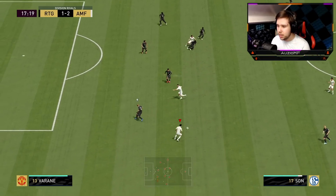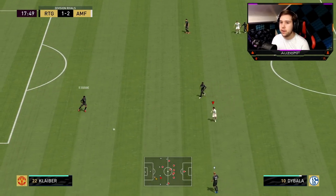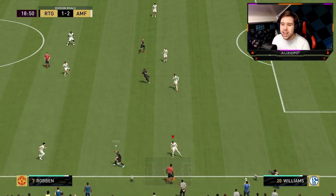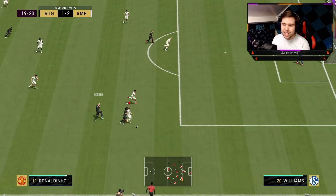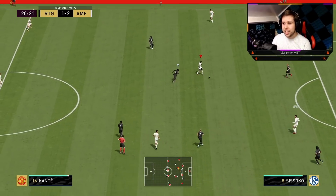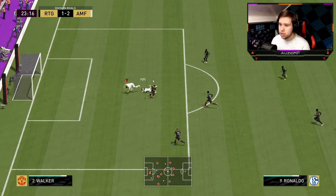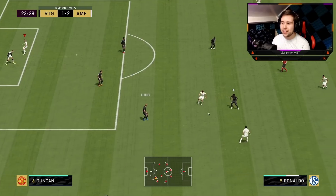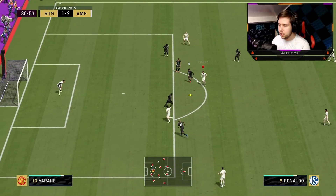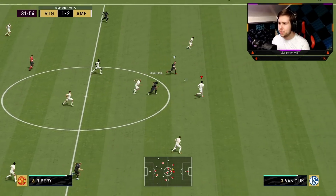CR7 again — use that pace, quick one-two, trying to get him in behind — offside. His pace is very, very good without a doubt. The only big problem I'm seeing with this card right now is that ball control — he is so awkward in some angles, which I never expect CR7 to be in. I've used the Team of the Year, the gold versions, so many CR7s — seeing this card take a poor touch is heartbreaking. Then going for a Bellassi flick — that is the furthest Bellassi flick I've possibly ever seen in my entire life, it went to Mars.